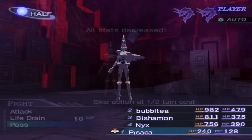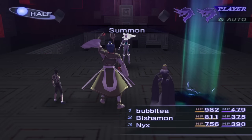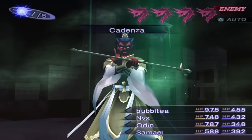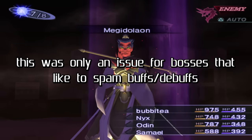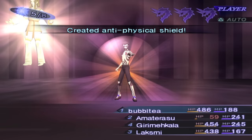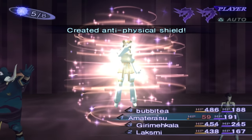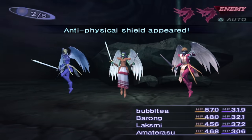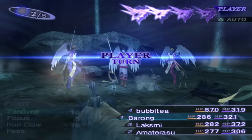Another change I kinda disagree with is the new rules for buffs and debuffs. I can understand wanting to nerf them, because at 3 or 4 stages they can be ridiculously broken. But if you're going to change the cap to 2 stages for the player, why does the enemy still get to stack 4 stages against you? That said, this was never really a huge issue as I would never even let the enemies get up to 4 stages. Tetrakarn, Makaracharn, Attack Mirrors, and Magic Mirrors now only affect the user — at least, most of the time. There are still some bosses that can break the rules and cast party-wide barriers, with the primary example being the Archangels.